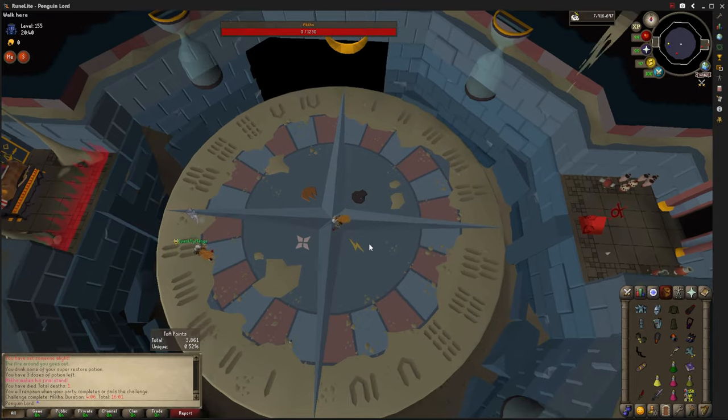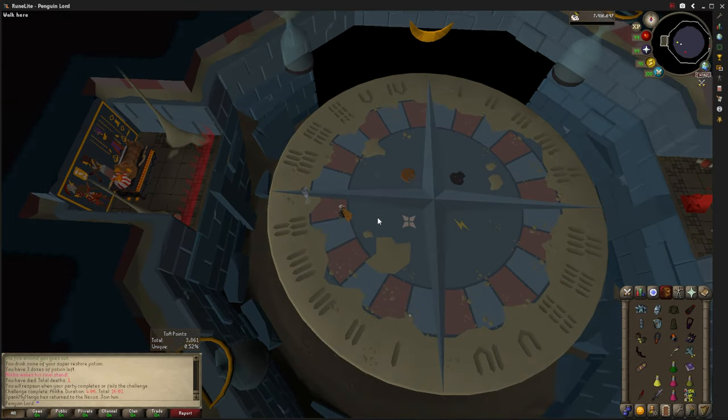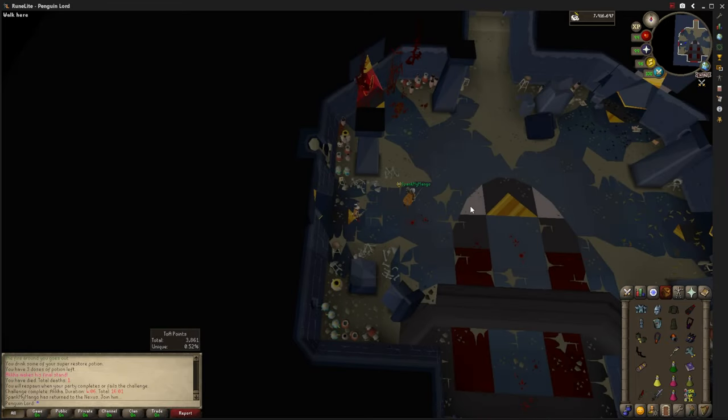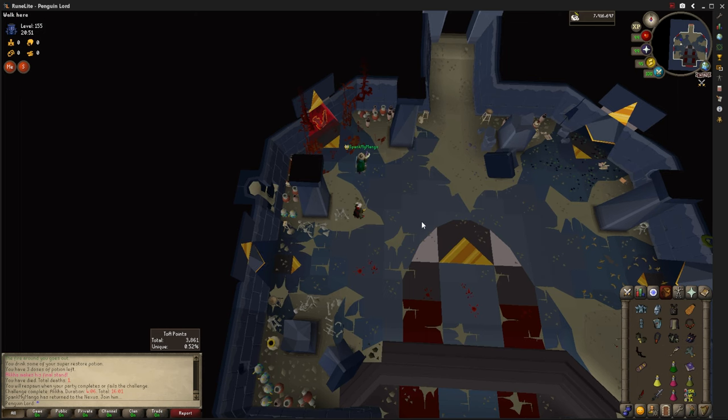Pray magic to reduce the damage those things do, but they still hurt a lot. I died right at the end so I'm keeping this kill in the tutorial — I don't know why this kill ended up being so sloppy. Whatever, let's move on. Zabak is next.